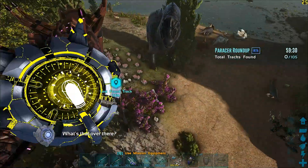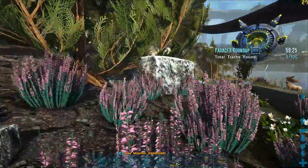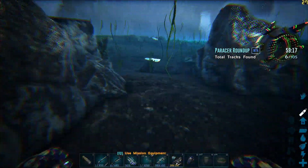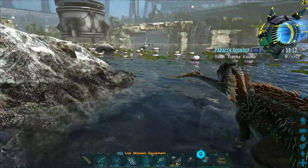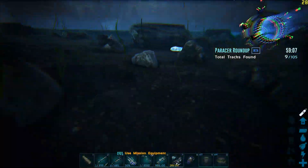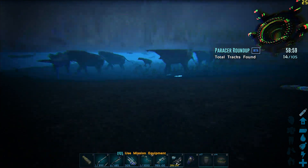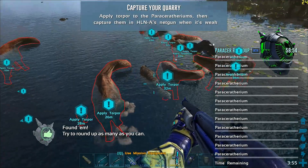In this particular mission you need to track 12 paracerbs before the time runs out, and you get multiple chances at this. In each round there will be four rexes in total that will try to attack the paracerbs, and your objective is to make sure those paracerbs are not killed by the rexes. So go find them and try to round up as many as you can.